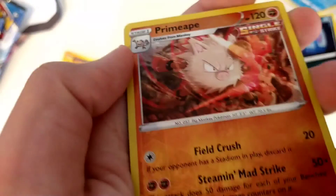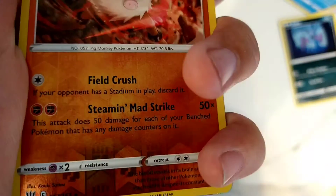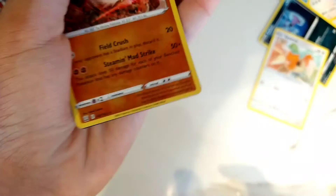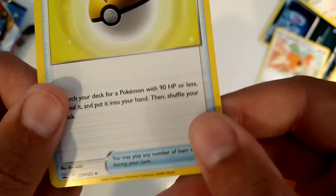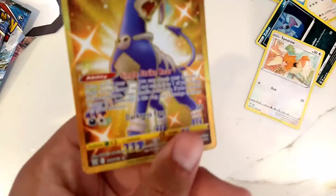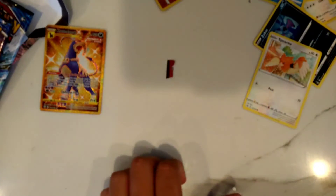And this is the reverse card. It's a reverse rare. Also, you can tell if it's rare or common by — if it has a little black star, that means it's rare. And if it has a little circle, that means it's a common card. But this one is a star and it's white, so that means it's ultra rare or something like that, I think.